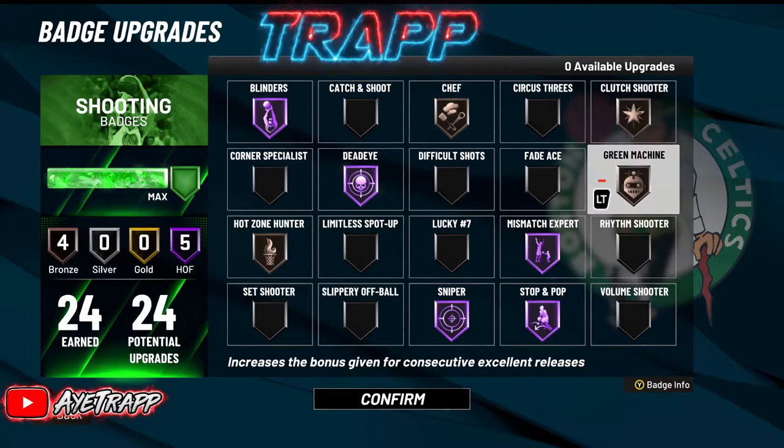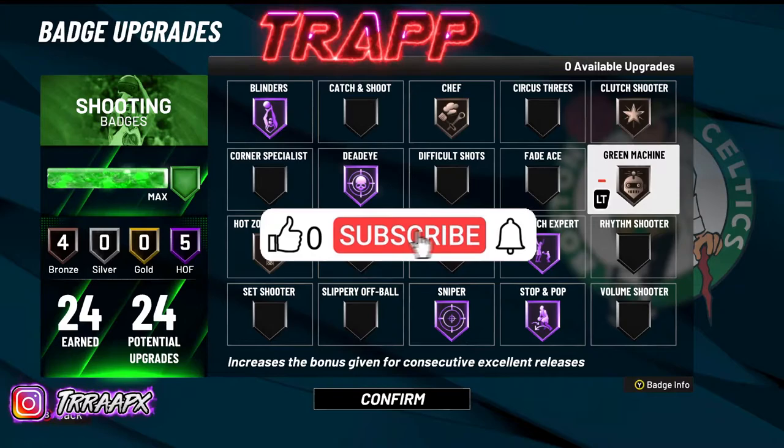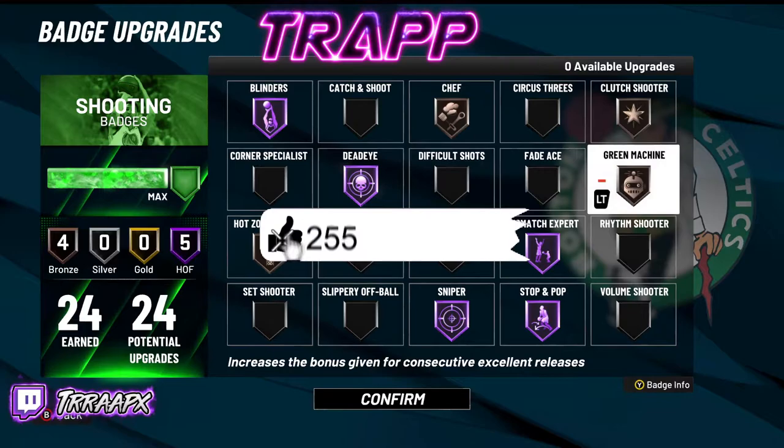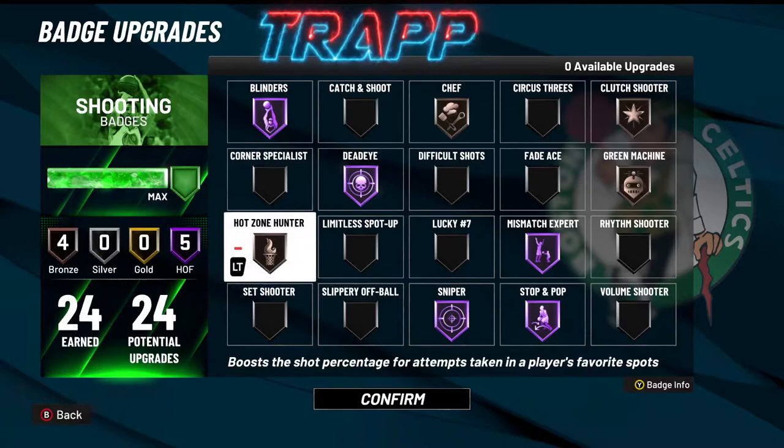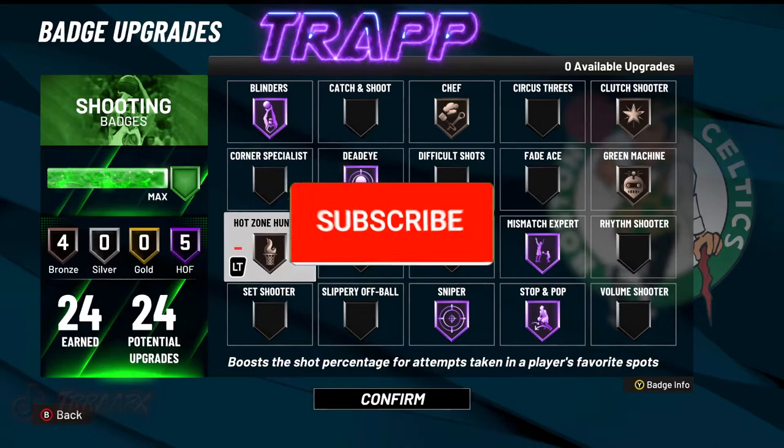Green Machine on bronze — I could upgrade this to silver or gold but it don't matter, I still go green regardless. Some of y'all may need Hall of Fame Green Machine, but personally I got it on bronze and I saved myself a lot of badge points. Hot Zone same thing — I got hot spots but I feel like you don't need gold or Hall of Fame for it to work. Bronze is fine from what I've experienced.